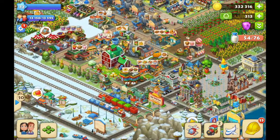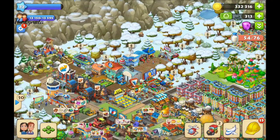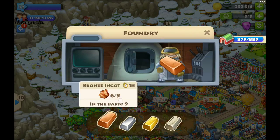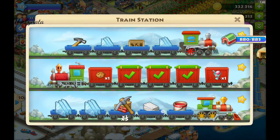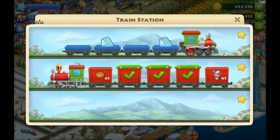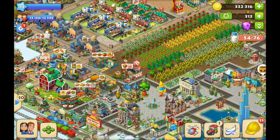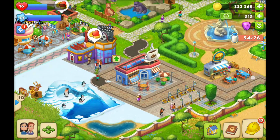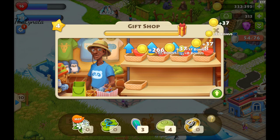What else do we have? All the mountains. Let's see the zoo. We have to get corn.